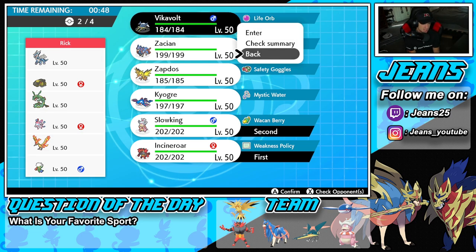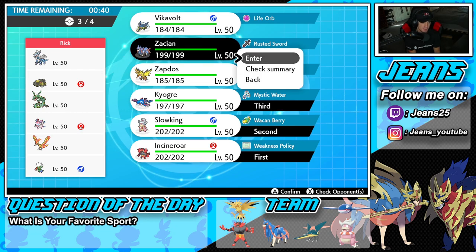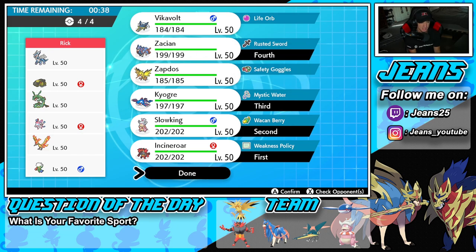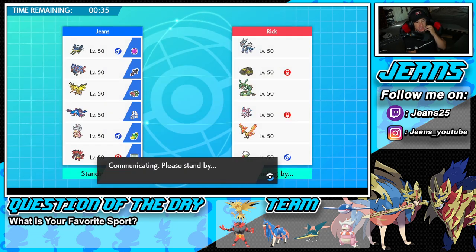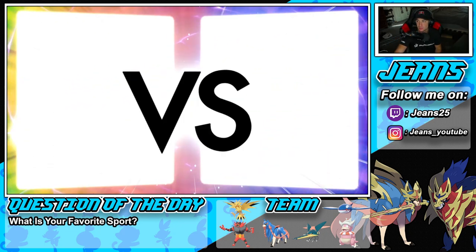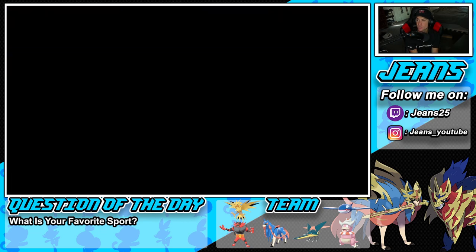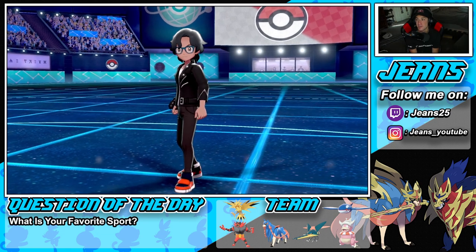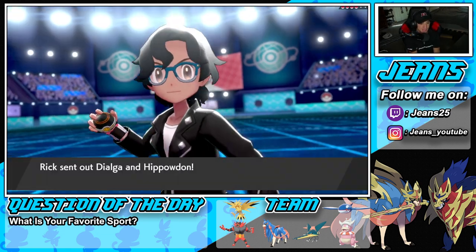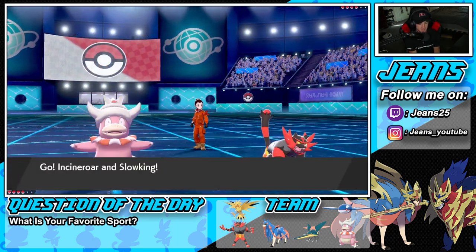Kyogre and Zacian are too good not to bring even with Trick Room. We saw how much damage Zacian's Wild Charge did on Charizard — we almost took it out from there. I'll go with these two leads. I'll just Fake Out the Hippowdon so it doesn't stop Incineroar, then get rid of it. Sand Stream is going to activate and Intimidate will poke out, which is lovely since Hippowdon is a physical attacker.